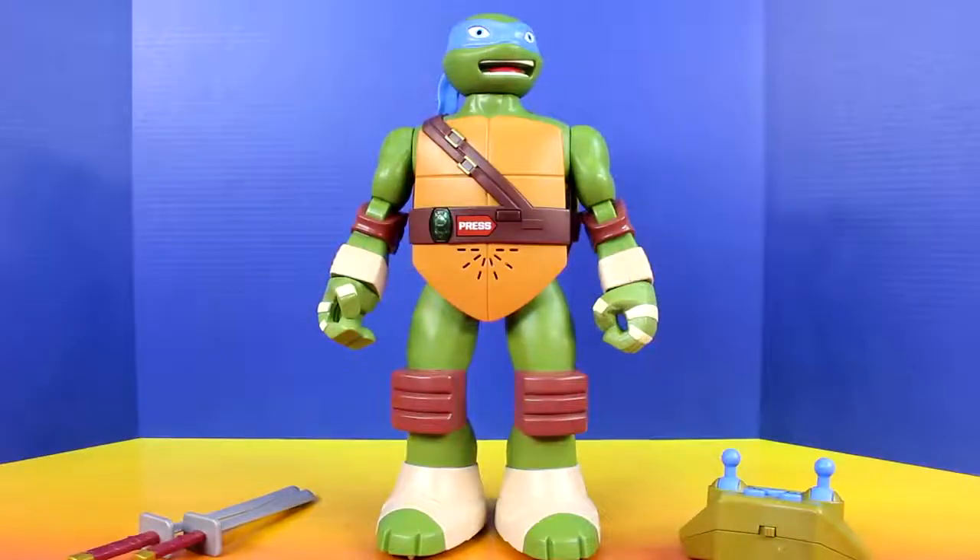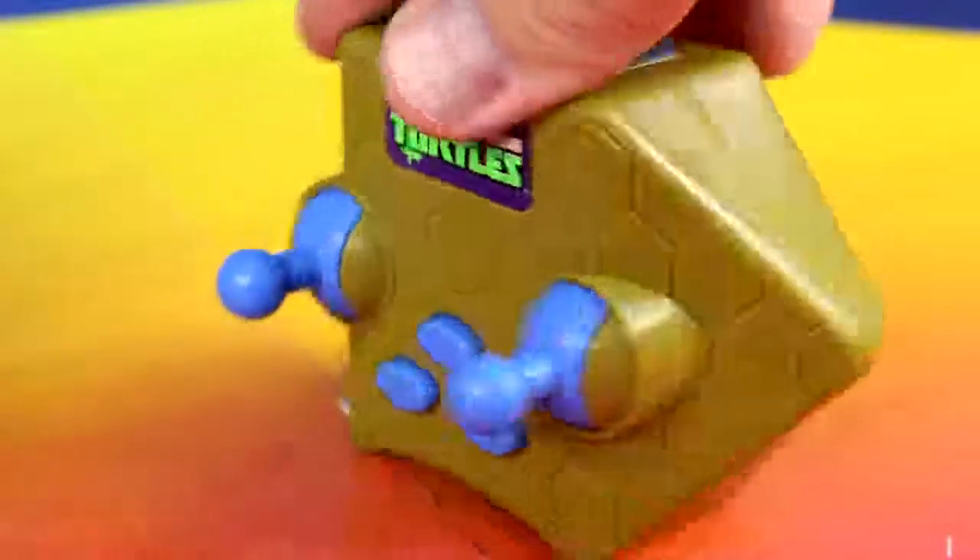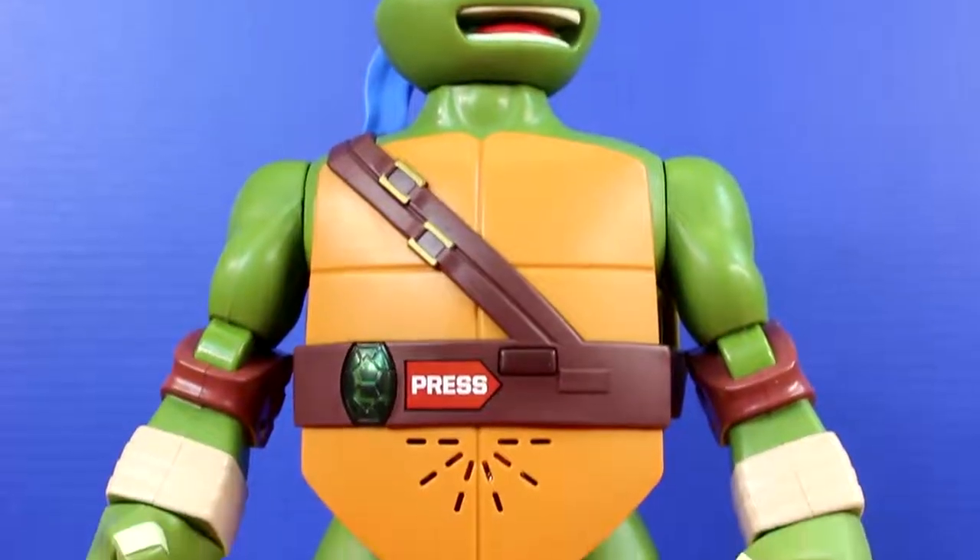Here's everything out of the package. Now let's see what it comes with. There's two katana swords, a controller, and this really cool Leonardo.